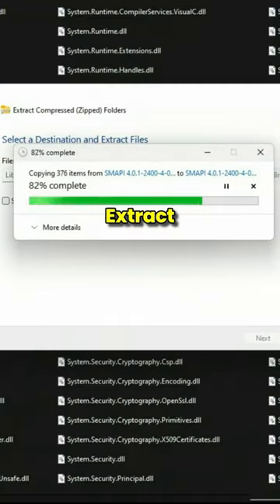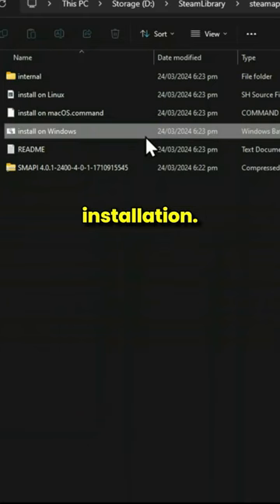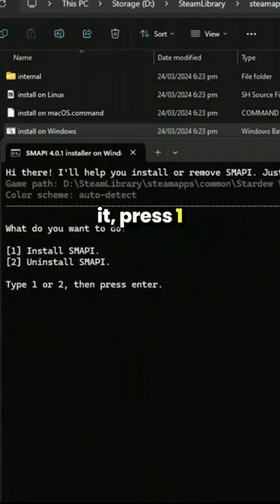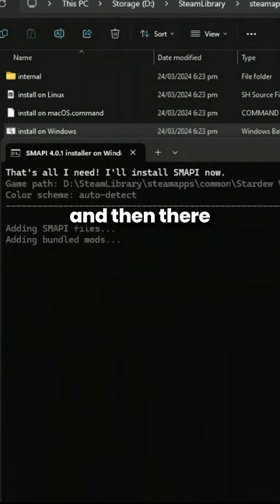Number 3: Extract SMAPI and then run the installation. You can press 1 to install it to your Stardew Valley folder, or press 2 to choose where you want to put it. Press 1 again to install, and there you have it.